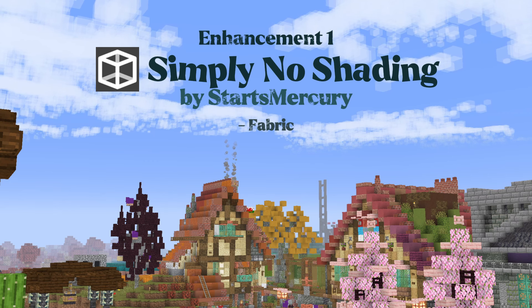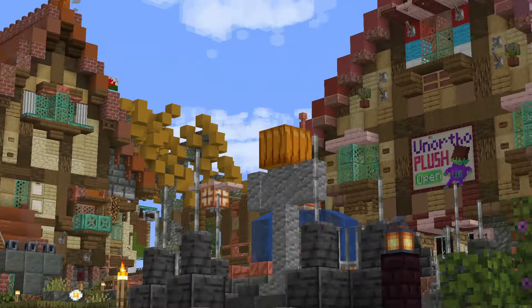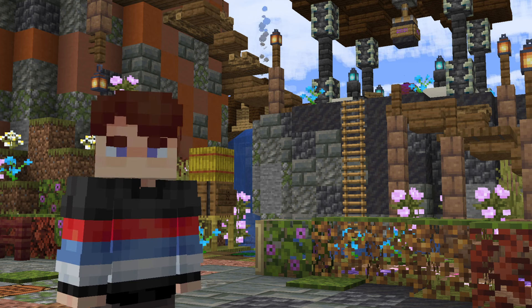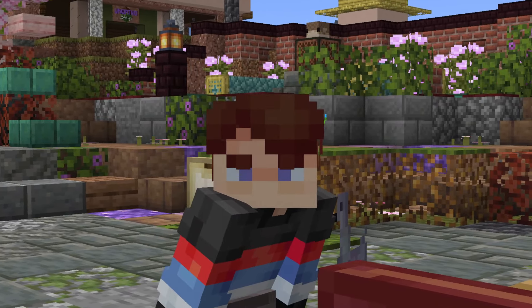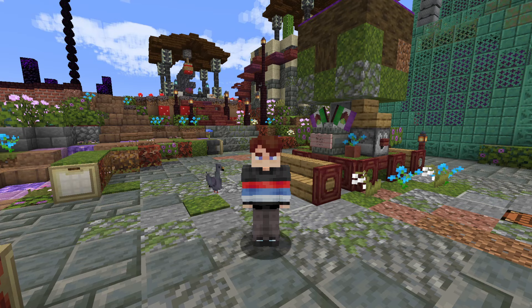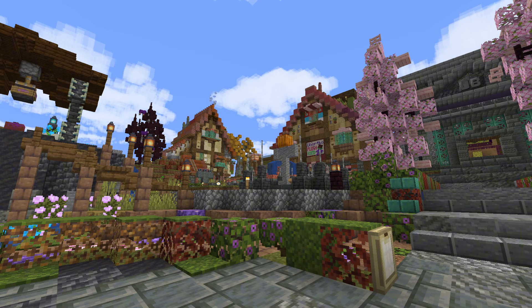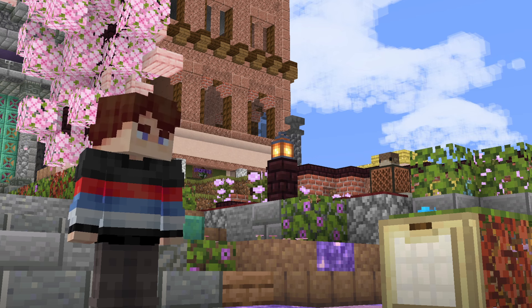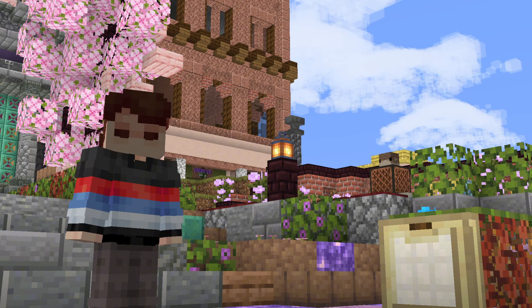First up, we have the Simply No Shading mod created by Starts Mercury, and it adds simply no shading — and that's not a bad thing. Without the mod, Minecraft looks like this, which you definitely know. While it doesn't look bad, there is that darker element to a lot of things. It's not very saturated, it's a bit gloomy sometimes. Personally, especially as a content creator who wants their videos to look good, I tend to enjoy a much more vibrant and cartoony look to Minecraft than there already is. So if we turn on Simply No Shading — you will notice that everything's a lot more saturated, it's a lot more vibrant, and it's got rid of that much darker shadow on some faces of all the blocks.